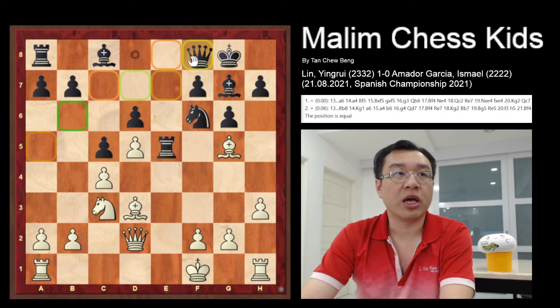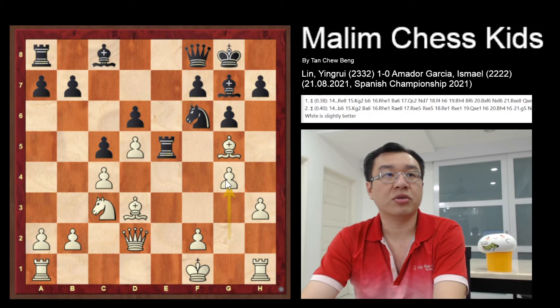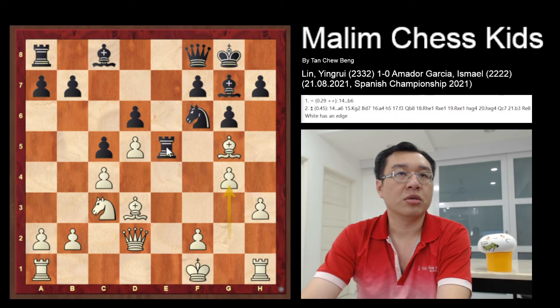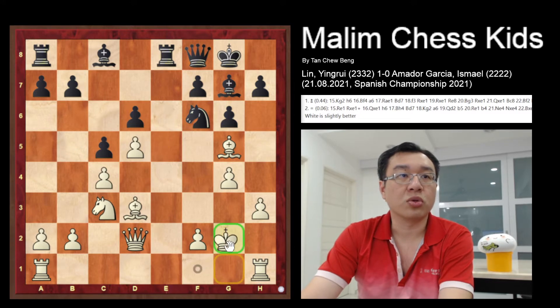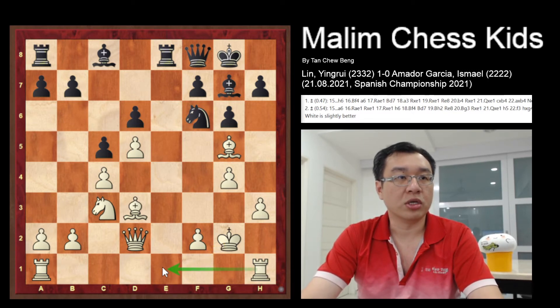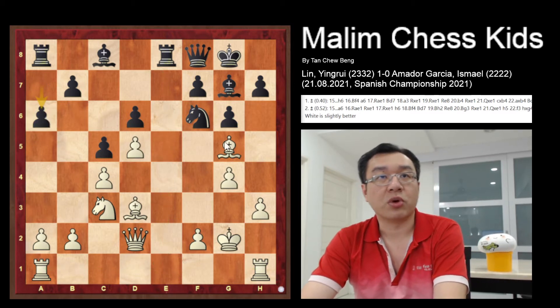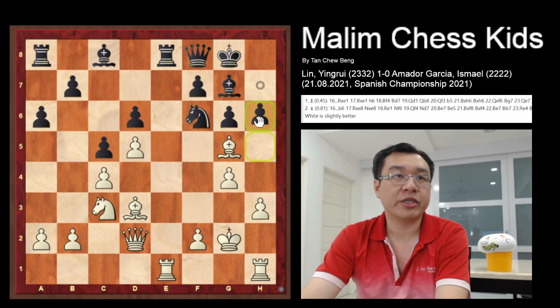Then the queen goes to f8. After this move, white plays g4, trying to gain control on the kingside. The rook moves back to the 8th rank, and then the king goes to c2. Here you have the two rooks able to go to the e1 square, also going for the exchange and controlling e5. After this, a6 was played, then rook a to e1.